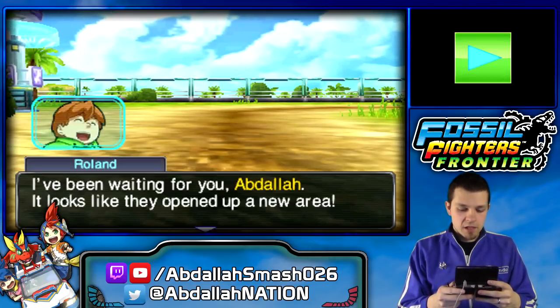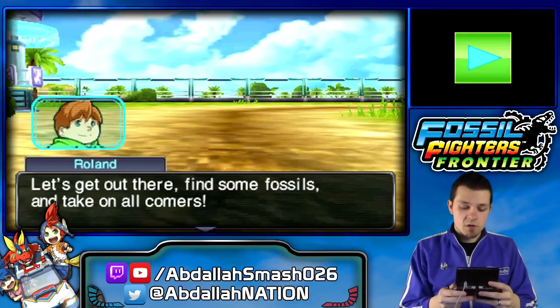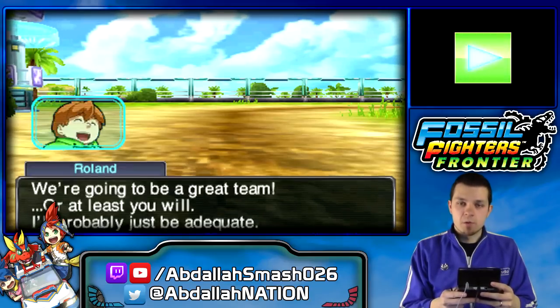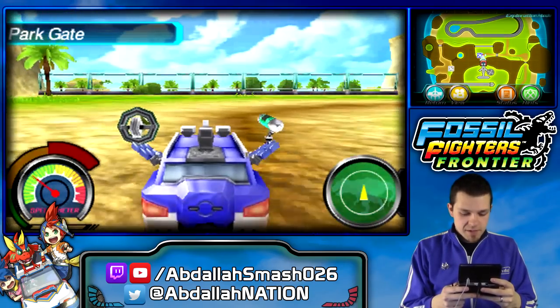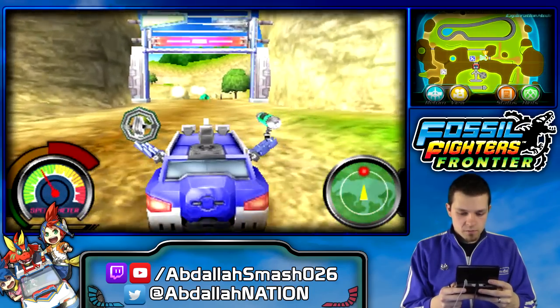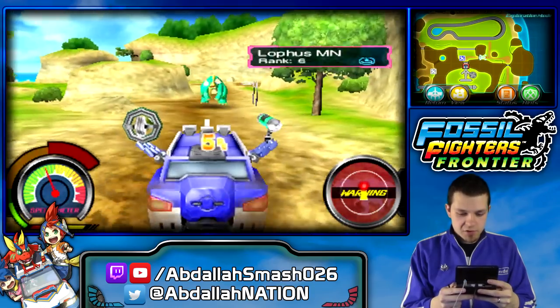It looks like they've opened up a new area. Let's get out there, find some fossils, and take on all comers. We're going to be a great team — or at least you will. I'll probably just be adequate. I do not accept mediocrity. Alright, we're heading out this way. Is there a dinosaur nearby? There's a gigantic dinosaur — yeah, let's get him! We have one of these dinosaurs actually.